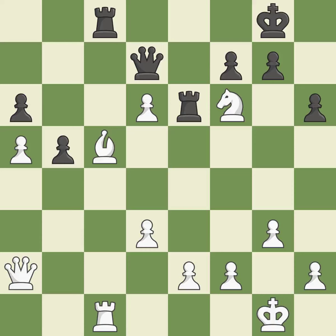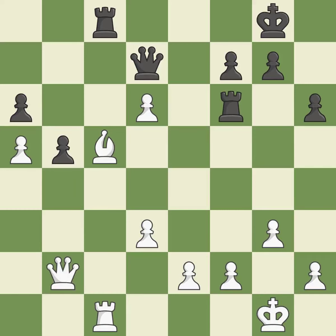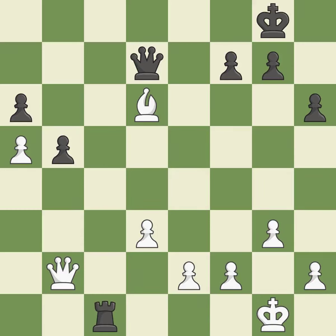This maintains the balance in material with a good trade. This is the only good move. Recaptures. Perfectly on point. This causes material loss — it is a mistake. Backs off. This is the start of the endgame and Black is worse.